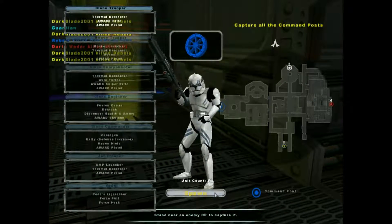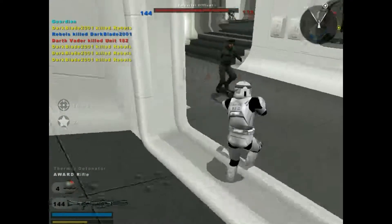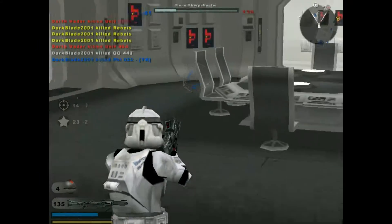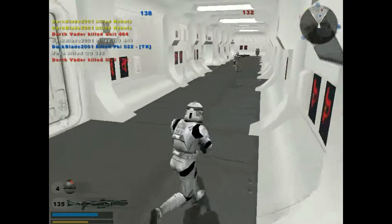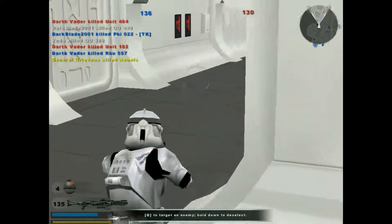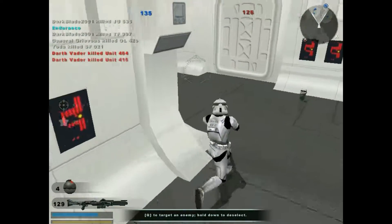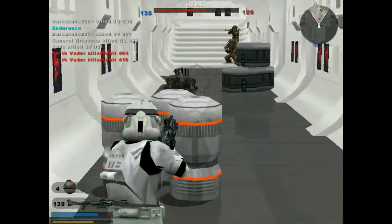Maybe we'll go the other way. Empire is this way. The thing I like about this map is that when you go out this way, there's three paths: center, left, and right. There's a different faction each way, so obviously this is Empire. The middle one is where the CIS comes from, and then on the right over here, that's where the Rebels are.